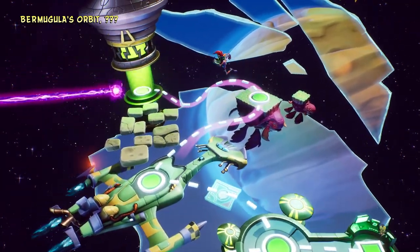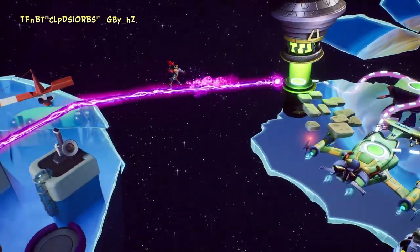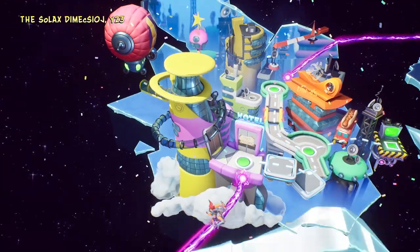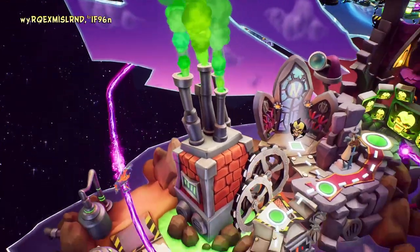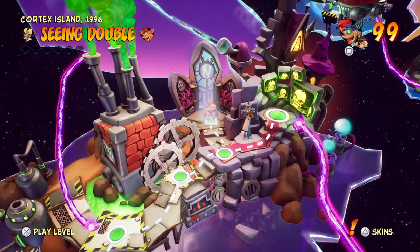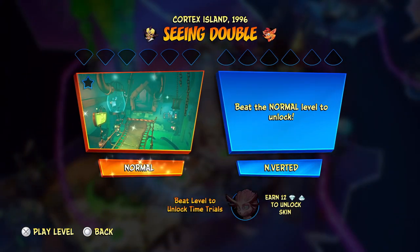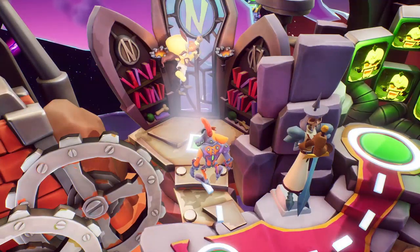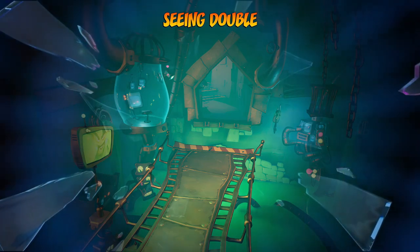Next level we're going to do now — finally. I should just fast travel. I said I was going to fast travel, but why am I not fast traveling? Seeing Double — right. The Cortex part is tricky. I find this harder than Cortex Castle, believe it or not. I'm rushing to get the developer relic — the developer relic's definitely hard. I thought Cortex Castle was maybe a bit too easy.